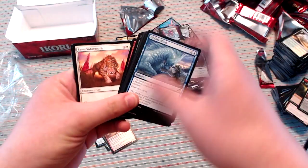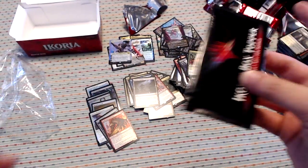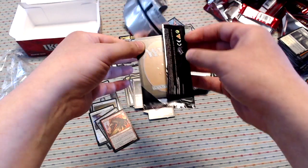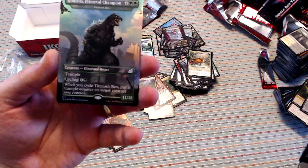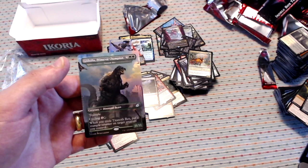Last pack: Trumpeting Gnarr, Migration Path, Channeled Force, Bonders' Enclave — finishing with absolutely nothing exciting. But let's see what goodness is in this Ikoria box topper. We have Godzilla Primeval Champion, which is just Titanoth Rex. So not a great one, but it is still pretty cool to get these Godzilla cards, especially because you usually can only get them in the Collector's Boosters.